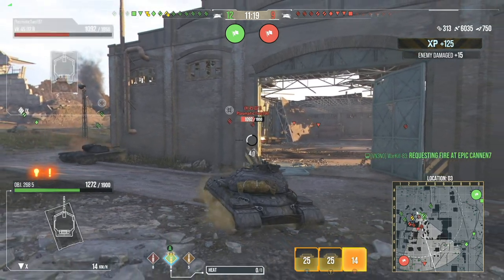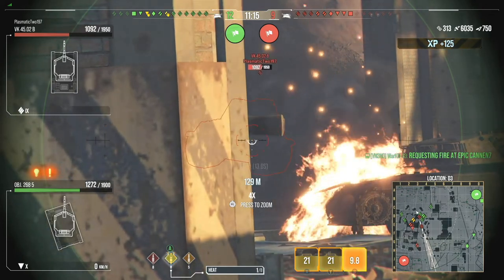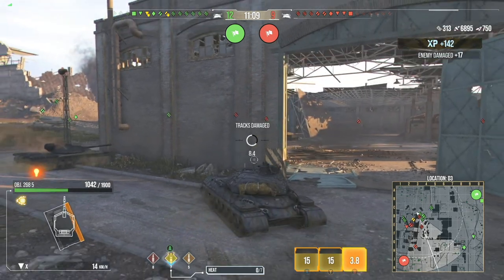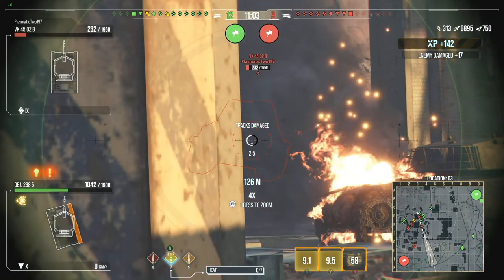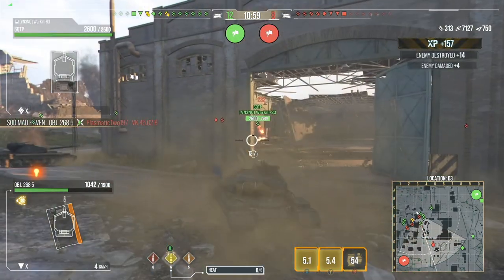For instance, the Version 5 — with the armor buff they gave this thing, I'm now able to reverse side scrape and block damage without much of a problem. Yes, I am exposing my hatch on the right side — it'd be better to reverse side scrape left. But knowing the caliber of the enemy's guns, that's going to help you out because the side armor on this is only 50.